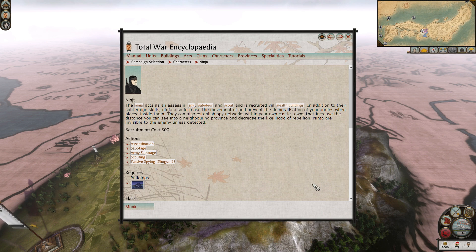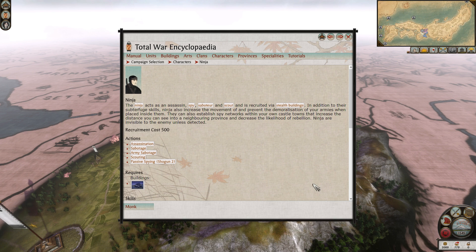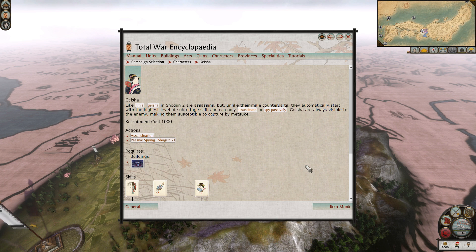Passively, ninjas are invisible to the enemy unless detected. When placed in an army, ninjas will increase the maximum movement range and prevent demoralization of your armies by enemy monks. When placed in a town, they will increase your line of sight and decrease the likelihood of a rebellion. Ninjas are able to sabotage both buildings as well as armies, which removes an army's movement points for a turn and makes them unable to reinforce even if they're in range. They can also assassinate generals as well as other agents.